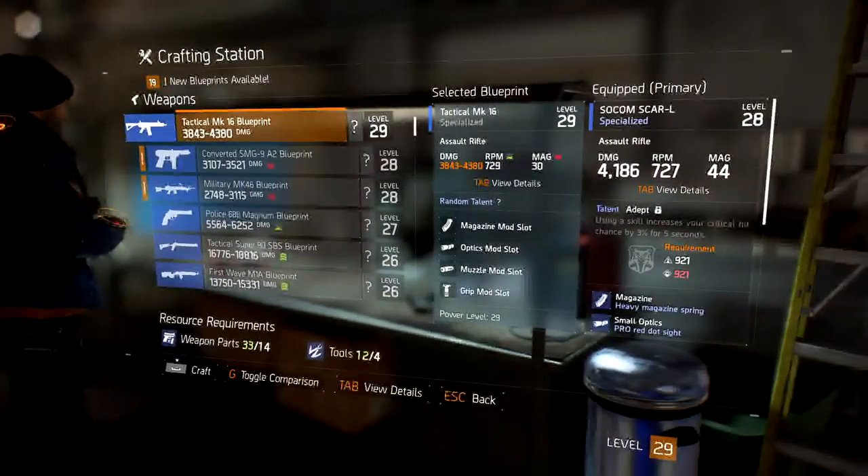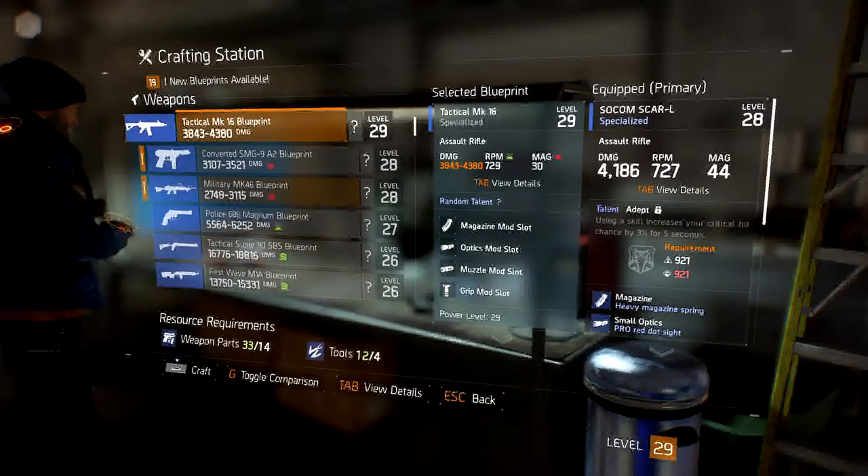This is what I'm going to craft — the Tactical Mach 16 blueprint, MK16. For that I'm going to need 14 weapon parts and four tools — not just any tools. I need specialized weapon parts and specialized tools. I'll quickly show you how you get that sort of stuff.